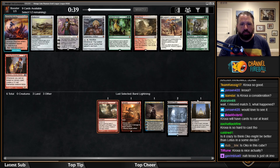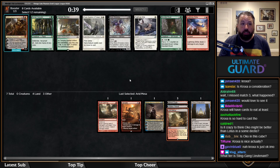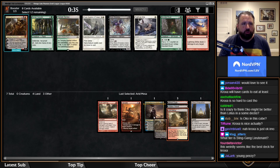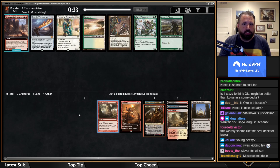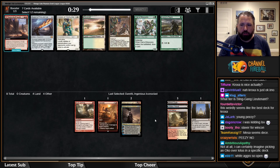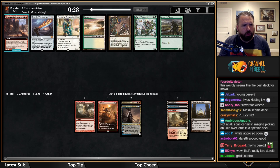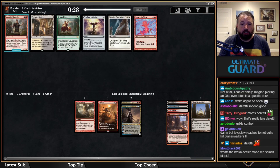Arid Mesa is nice — another black-red land that might develop into something later. I don't mind Young Pyromancer. Oh, there's Duretti — I love this deck. Duretti is so good but I'd rather have good lands since Grixis is pretty color-intensive. I think I'm going to take Shatter Skull Smashing here — this isn't really a Sword of Fire and Ice deck.